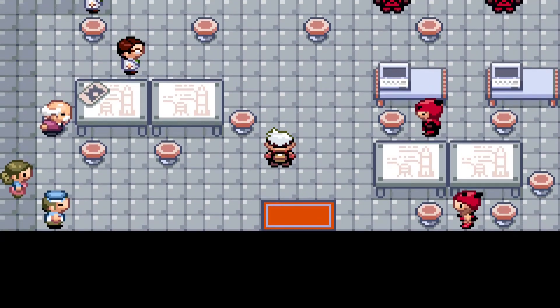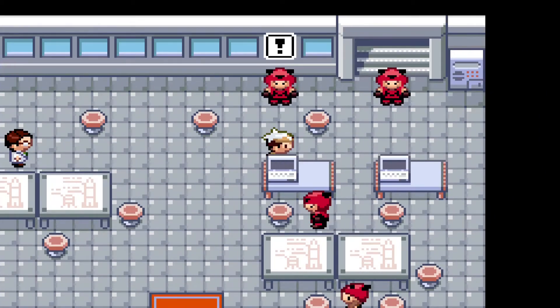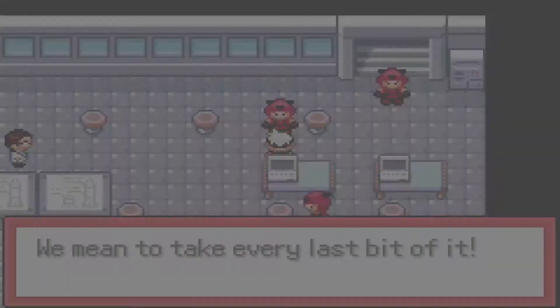As I continue to talk, we're now at the Space Station and D-Magma's here. Shocker. So let's see what they got. 'The rocket fuel the Space Center has in storage — that's what we're after! We're gonna drink every last bit of it!'